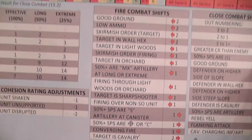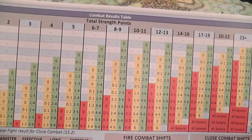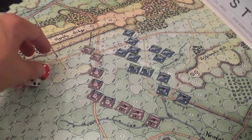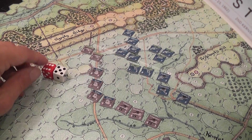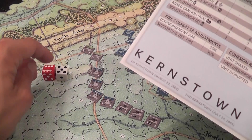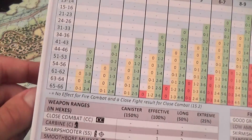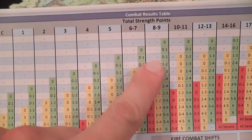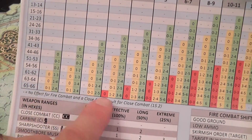To resolve combat, you use this combat table here, which I found daunting at the beginning but then really learned to like, because you can apply it to every type of combat in the game using different modifiers. First you find the column that corresponds to the strength points you're using to fire, as modified possibly by range — maybe you're using only 50% or 25% of your strength points — and you cross-reference type of weapon with range. Once you have the column, you may still need to shift it right or left depending on circumstances. Finally, when you have the correct column, you roll two dice and read the red one first and the white next, treating them as tens and units — so we have 65 now, very good.